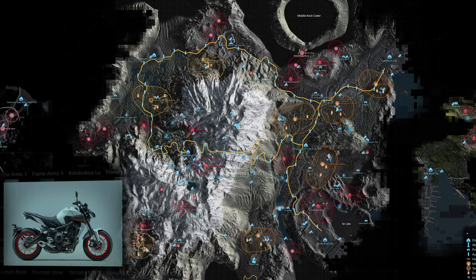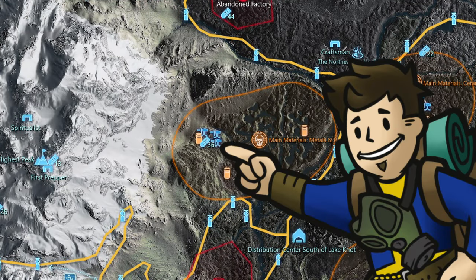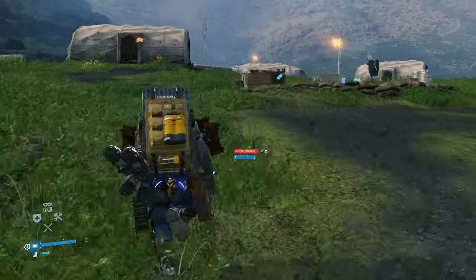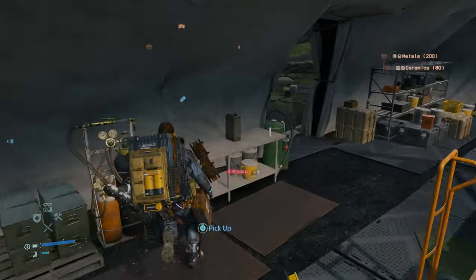The 20th chip, containing data on the Yamaha MT-09, is located at the mule camp southwest of the craftsman, which is also northwest of the distro center. Like previous mule camps, head towards the primary tent and the memory chip is sitting on another one of those gray tables, next to what looks like a gray fuel can.